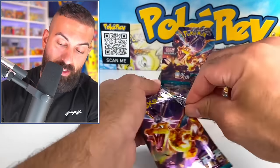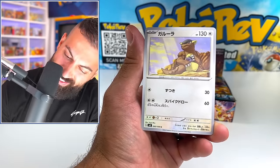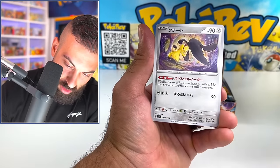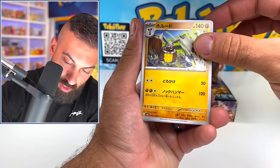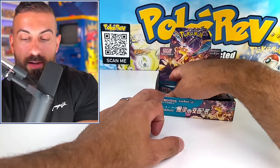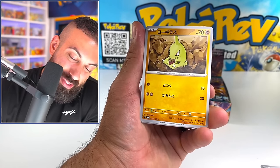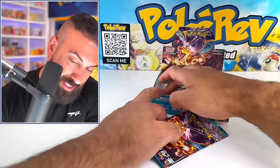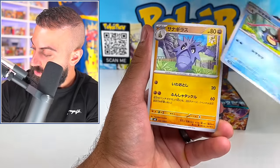So far: two EXs, one Art Rare. Can we get another pull coming up? Left side is a little dry. At least with English, you can get Full Arts, Secret Rares, and Special Illustration Rares all in the same box. The Japanese ones, it's like you only get one of those usually, maybe two if you're really lucky. Left side's not doing good. I'm thinking hopefully most of our pulls are going to be on the right side.